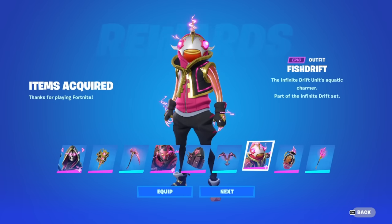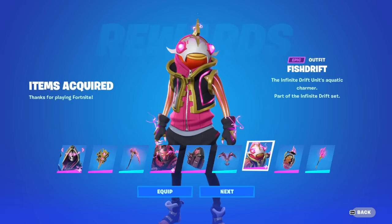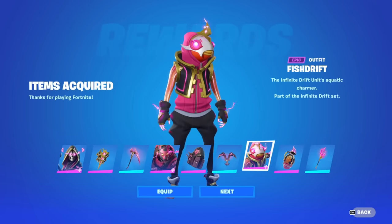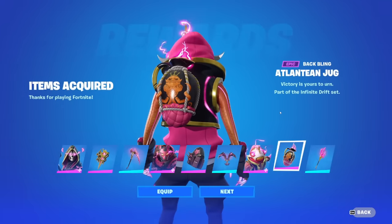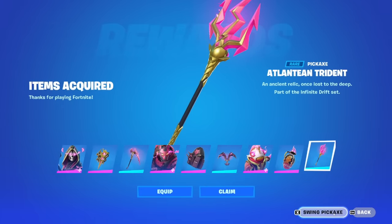We also have the Fish Drift — this looks really goofy; I don't know how I feel about this one. And then we have the back bling, the Atlantean Jug, and the Atlantean Trident Pickaxe.